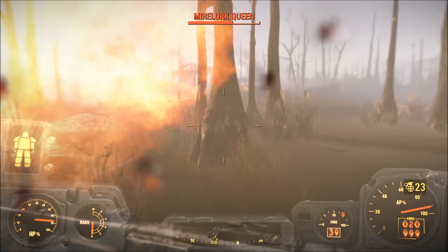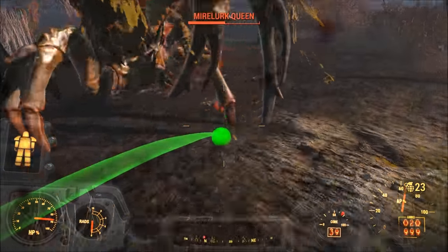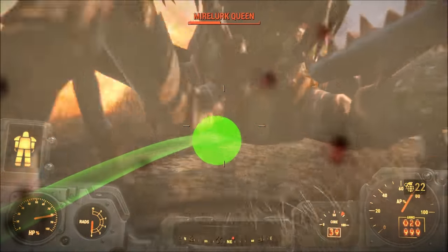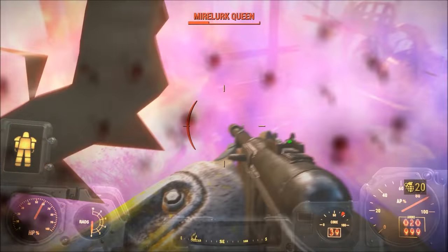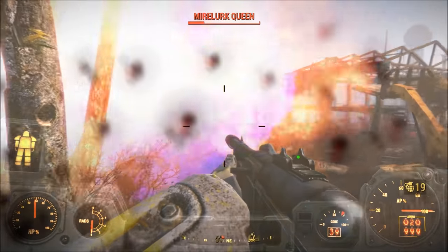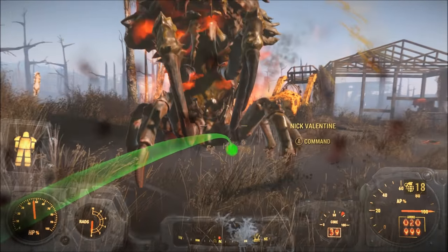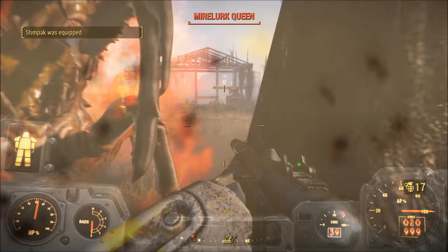Something I haven't really talked about yet are the various grenades and mines available to the player to kill or dispatch various enemies. Some of these will be a surprise, while others are going to be pretty self-explanatory and obvious. These will be the top 7 best ballistic and energy grenades and mines in Fallout 4.